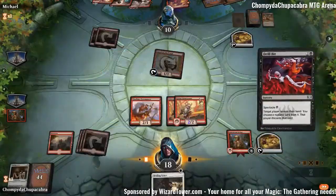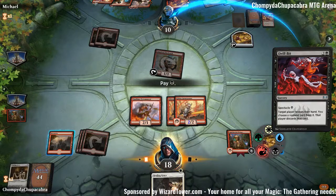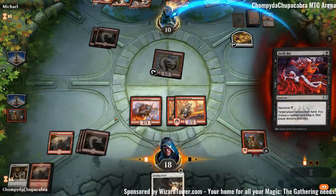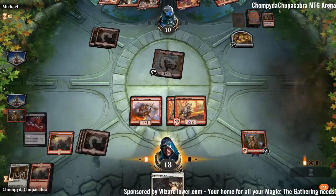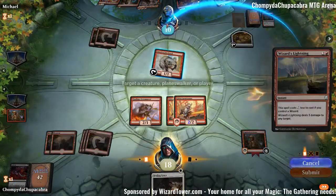If we have a one-drop on top we're going to want to do it — there's no reason not to. We have Mountain, we haven't played a land this turn. Hopefully they have something good. Experimental Frenzy — yeah, none of that nonsense. Wizard's Lightning.